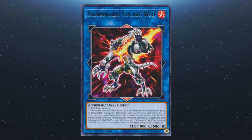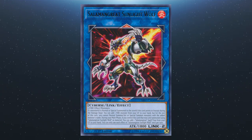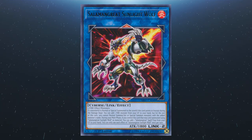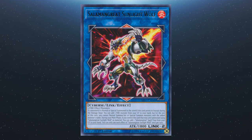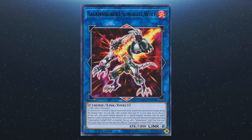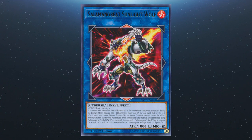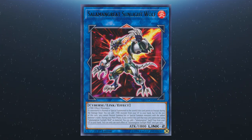Following this we have Salamangreat Sunlight Wolf. It requires two fire effect monsters. If a monster or monsters are summoned to a zone that this card points to, you can add a fire monster from your graveyard to the hand, but you can't normal summon or special summon cards of that name for the rest of the turn. During your main phase, if this card was link summoned using a Salamangreat Sunlight Wolf as material, you can add a Salamangreat spell or trap from the graveyard to your hand. Each effect is a hard once per turn.